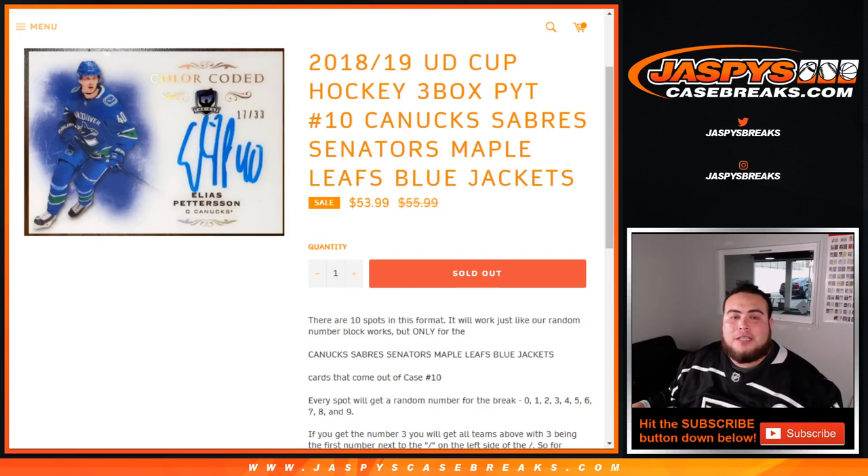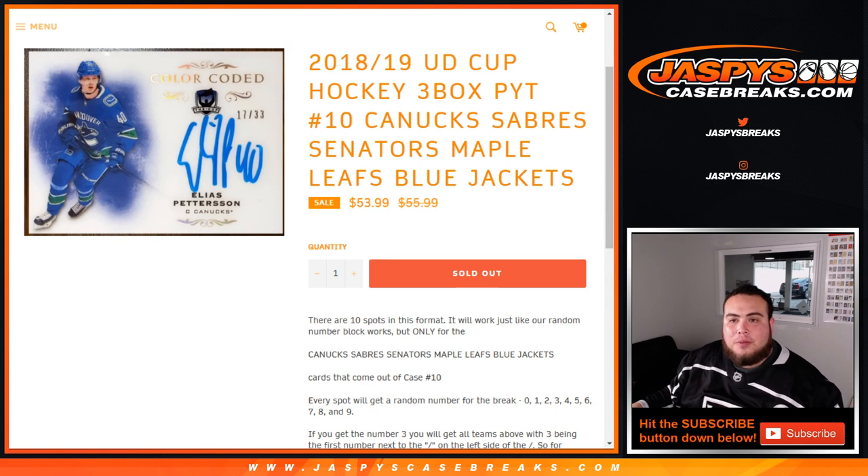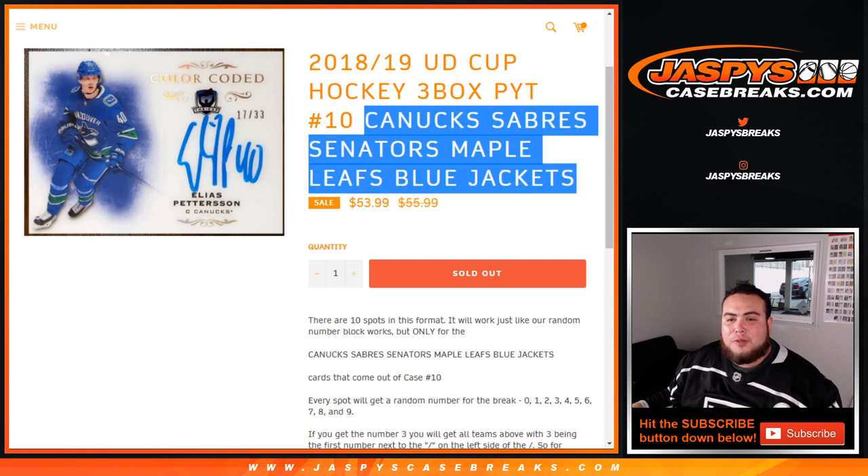What's up everybody, Jason from Chatsby's Casebreaks.com doing a quick randomizer for 18-19 UD the Cup Hockey 3-box, Pikachu number 10. This is just for the Canucks, Sabres, Senators, Maple Leafs, and Blue Jackets in Cup Hockey, Pikachu number 10.